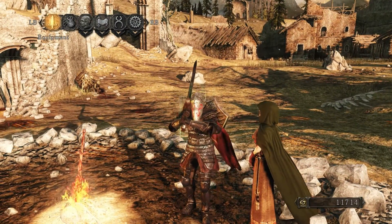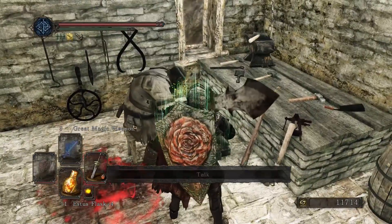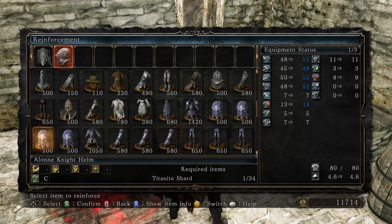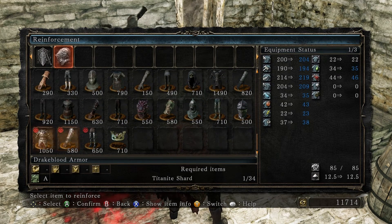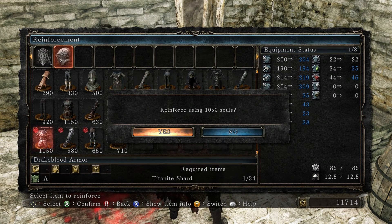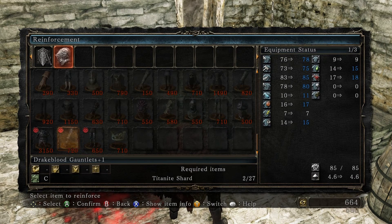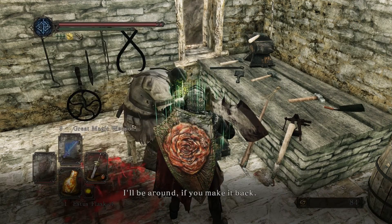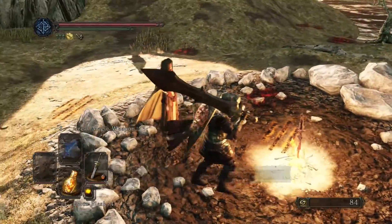We're pretty awesome looking and we'll just stick with this helm — I like it better. Drakeblood armor just takes titanite shards, which is actually really nice. I figured they would take something more expensive like twinkling titanite. Actually, because it is just titanite, I don't have enough souls right now. Our next boss kill we'll go ahead and finish upgrading that, or upgrade it as far as we can anyway.